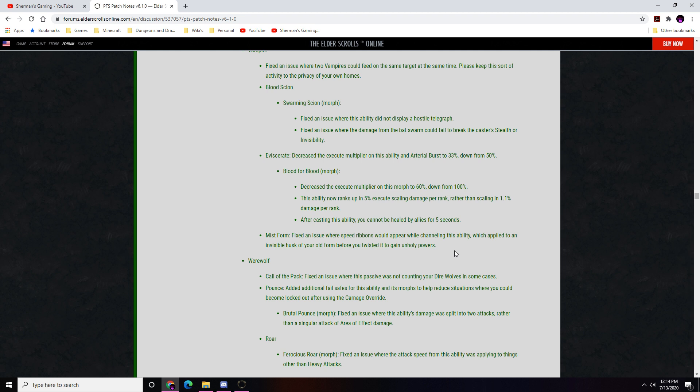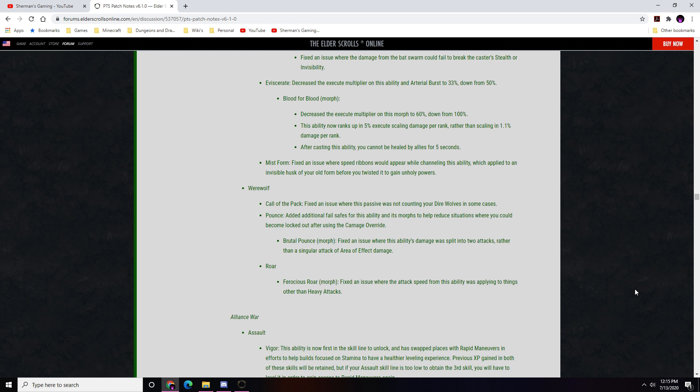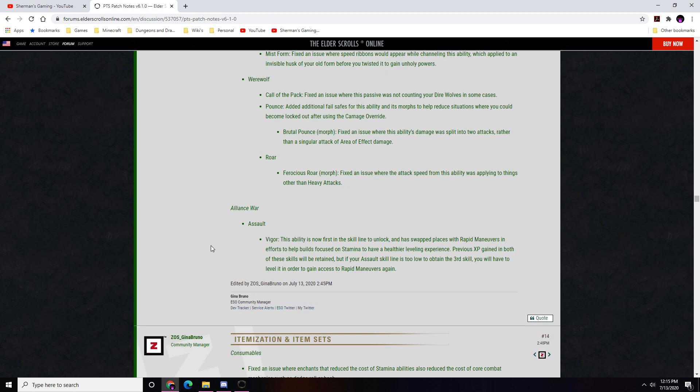Mist Form: fixed an issue where speed ribbons appeared while channeling. Werewolf — Call of the Pack: fixed an issue where dire wolves were being counted by the passive. Pounce: added a fail-safe to reduce situations where you could become locked after using Carnage. Brutal Pounce: fixed an issue where the AOE damage was split into two stacks rather than a single attack. Furious Roar: fixed an issue where attack speed from this ability was applying to things other than heavy attacks.